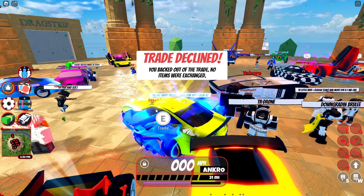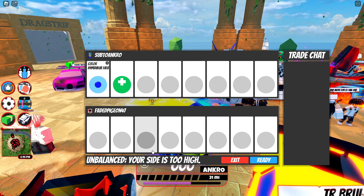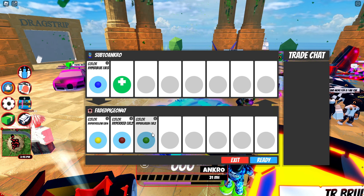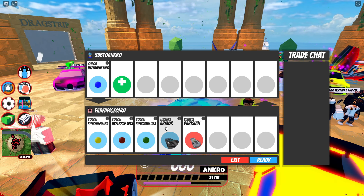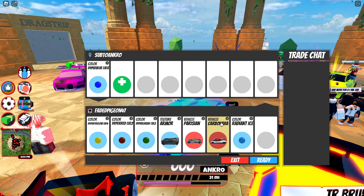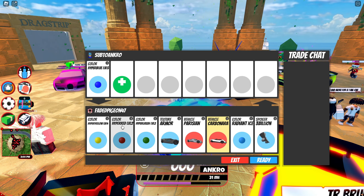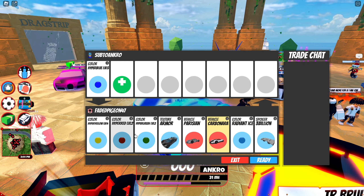On to the next trade here from FadedPigzen47 — let's see what he offers for my Hyper Blue Level 5. Okay, Hyper Level 4, Hyper Level 2, Hyper Level 2, and he is putting in Armor, Par, and Carbonar. Radiant Ice and 3 Bil — this is not a bad offer here. I'm not sure if it's over or under, but I would not take it, though it is not a bad offer if you're looking for these items.